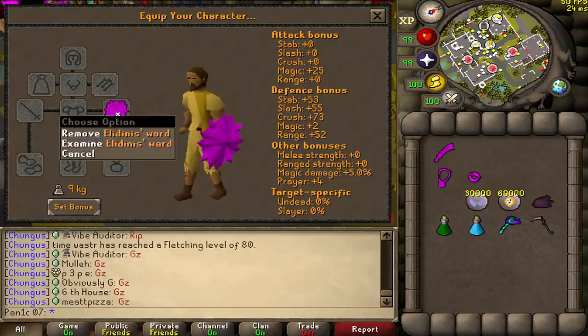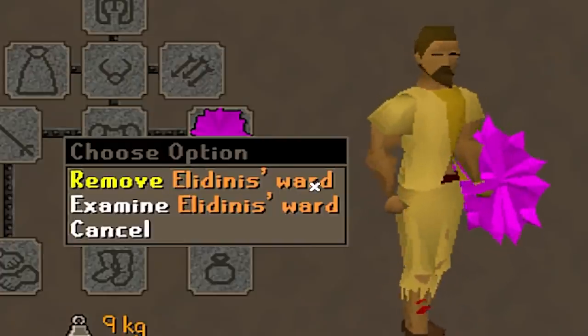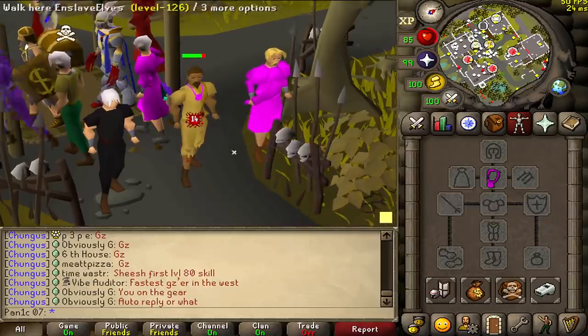The shield is pretty straightforward - it's basically a buffed version of the mages book, called the Illidanus Ward. What it should be called is 'let's make every other mage shield in the entire game useless ward,' but it is what it is.